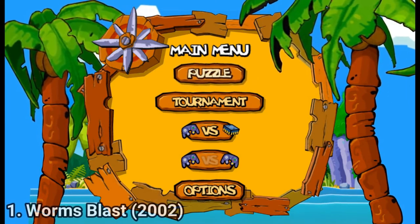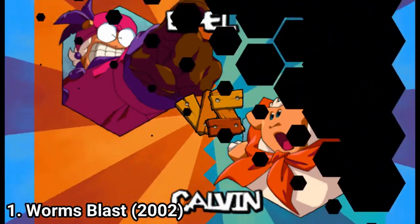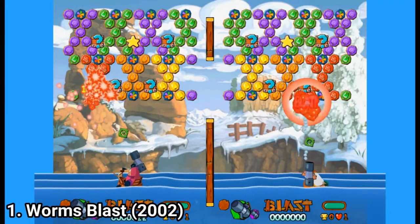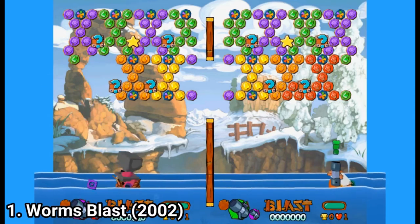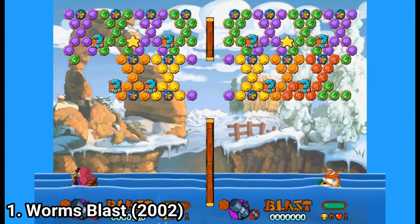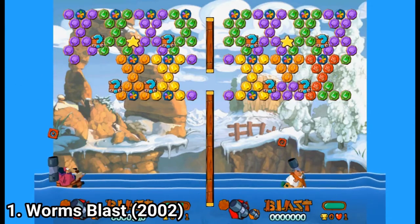Worms Blast uses the franchise but not the trademark gameplay. In this game, you play some sort of competitive brick breaker, meaning that you can move back and forth, but instead of bouncing a ball that falls, you just move around and destroy stuff with bazookas or other weapons. The gameplay is very original.